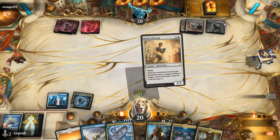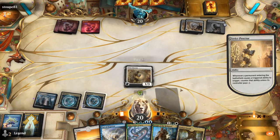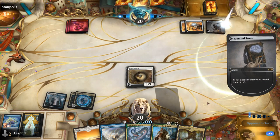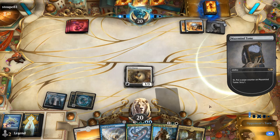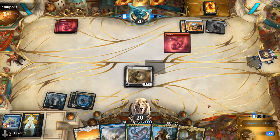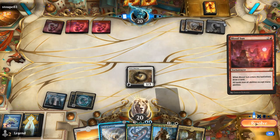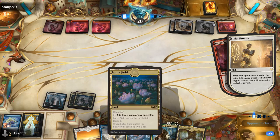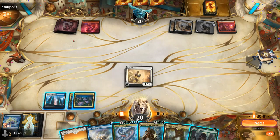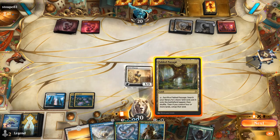We play Proctor, then play Lotus Field and decline to pay — so now we can cast Pact if necessary, and next turn we can cast Koma. Opponent plays Bloodsun — that would have been nice with our Lotus Field since it would have entered untapped, but Lotus Field did lose Hexproof, so if they have land destruction they can potentially go after it. We're just going to play Koma here.